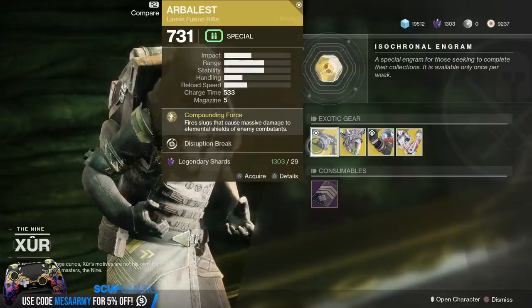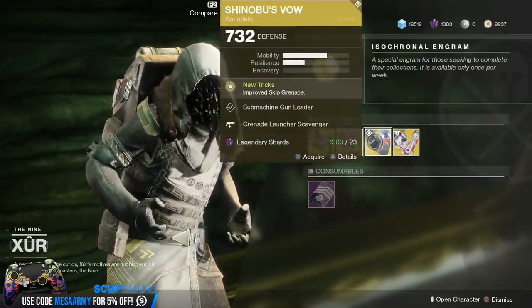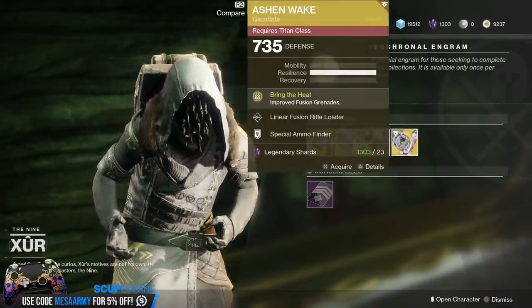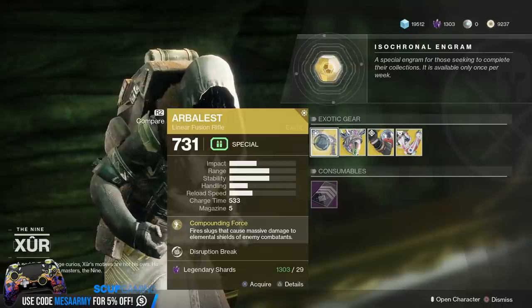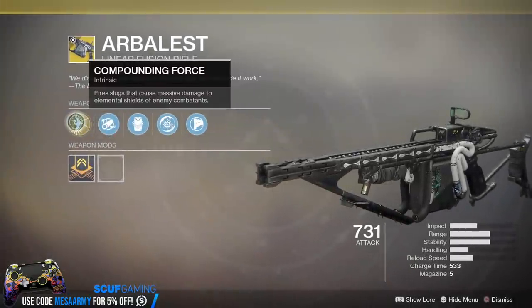Xur this week has the Arbalist Linear Fusion Rifle, and that's a Kinetic. We've got the Crown of Tempests, we have the Shinobu's Vow, and the Ashen Wake — so Warlock, Hunter, and Titan. Alright, Faded Anger — buy this on a character that you need something on, it's supposed to not give you duplicates. The Arbalist takes special ammo, but it is a Kinetic Linear Fusion, so the main perk is Compounding Force.